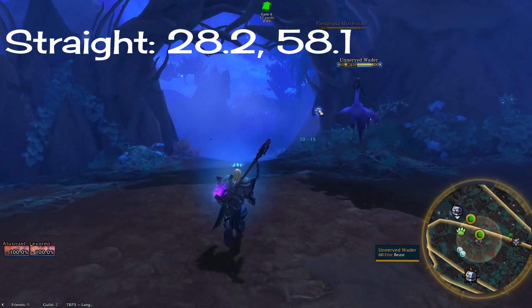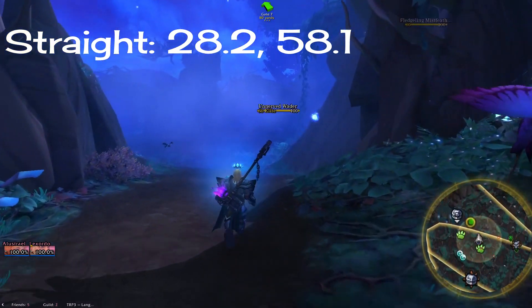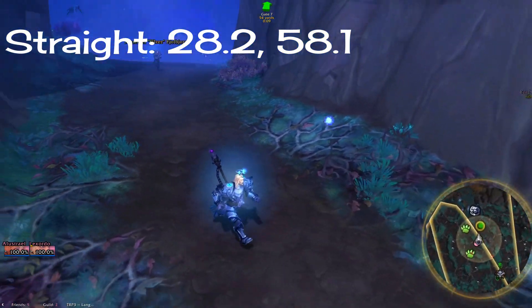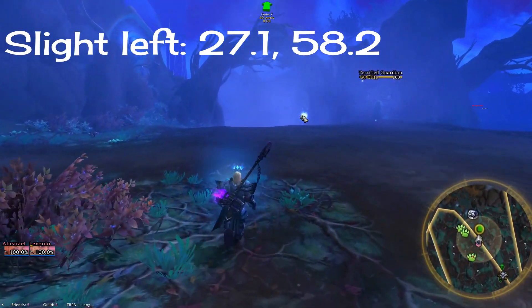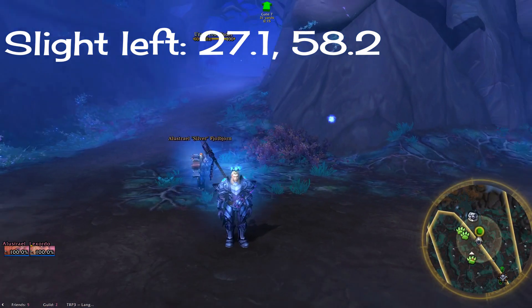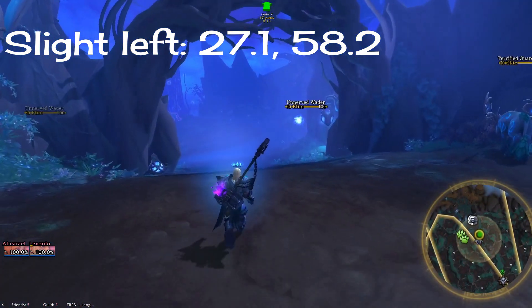Now we're going to continue straight through 2858. Once you turn, there'll be a fork. You'll want the one on the slight left at 2758. This is when the waypoints really come in handy.